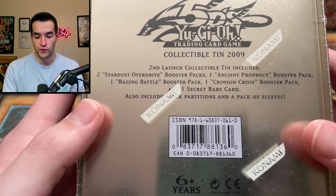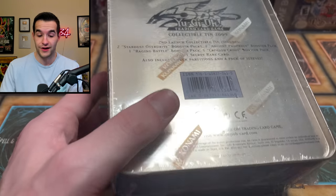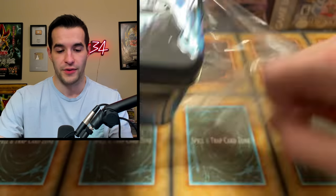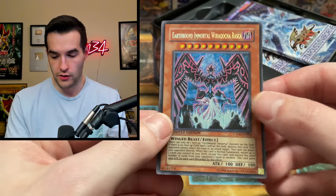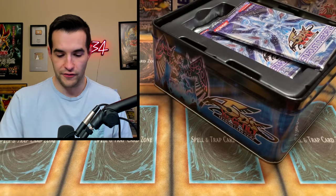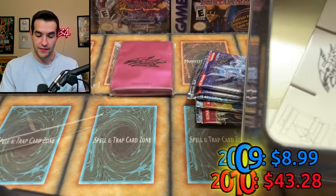Let's check out the 2009 10 first. We have the second launch — so this is the 2009 second launch, they had two different launches. Two Stardust Overdrive, one Ancient Prophecy, one Raging Battle, one Crimson Crisis, and one Secret Rare. They don't actually have the promos in here, so 2010 has a little advantage there because they had four other super rare cards to go along with their promo. The 2009 box also comes with sleeves — an extra deck worth of sleeves — which the 2010 didn't have.